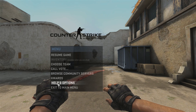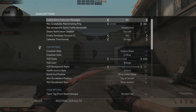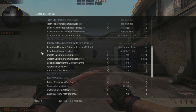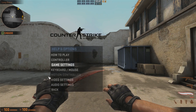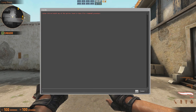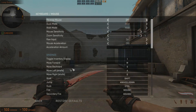First of all, you can find all the commands in the options — just press Escape, go to Help and Options, and go to Game Settings. There you'll find some HUD options and radar options like rotation and zoom, but I'll show you the commands for the console.